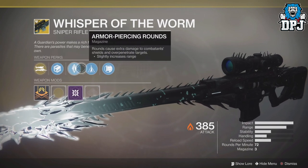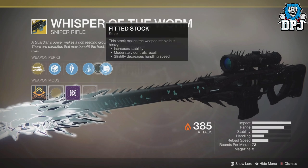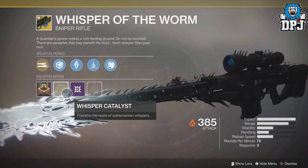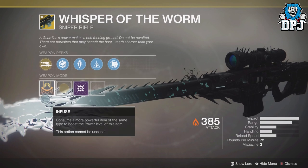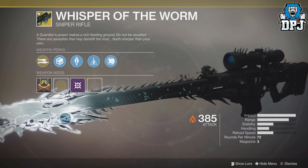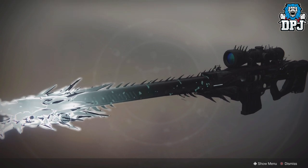Move over Darcy, there is a new bad boy in town it seems. Also great to note, the White Nail exotic perk on this weapon — if you land 3 precision shots, it doesn't pull from the magazine, so basically unlimited headshots. Damn, beware bosses, things just went up a few levels.